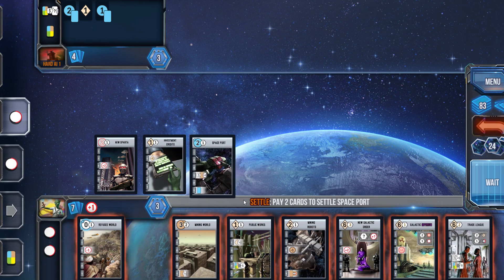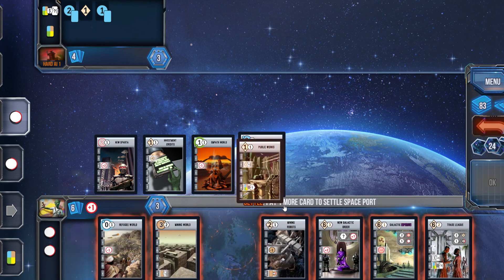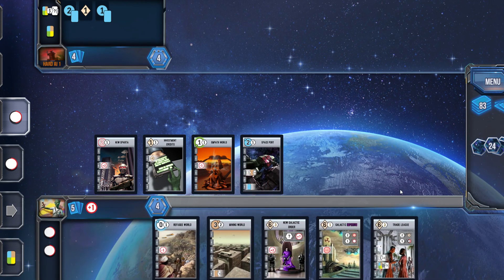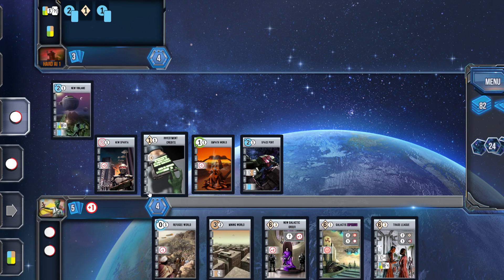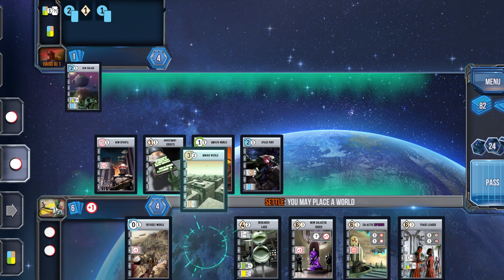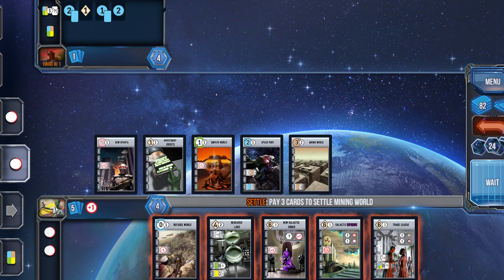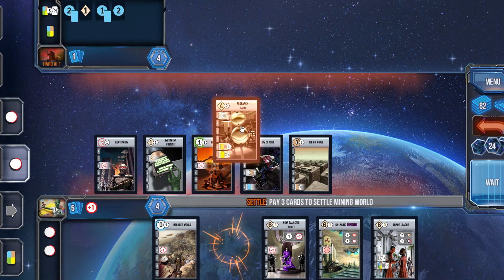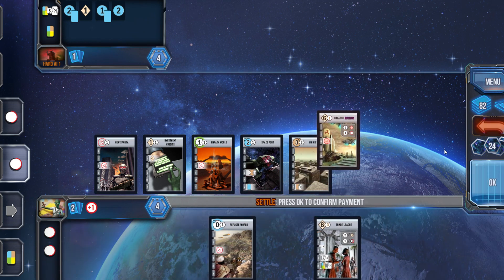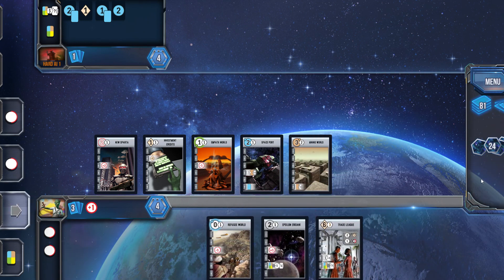I've got the Refugee World, which would actually decimate my military strength, so I'm going to pass on that one for now. The Spaceport Blue World is going to give me at least some card draws when the cards get refreshed. I'm going to go with the Mining World too — we're going to try and get some different synergy going. I've got green, blue, and red worlds down, which gives me some options for other cards down the road.